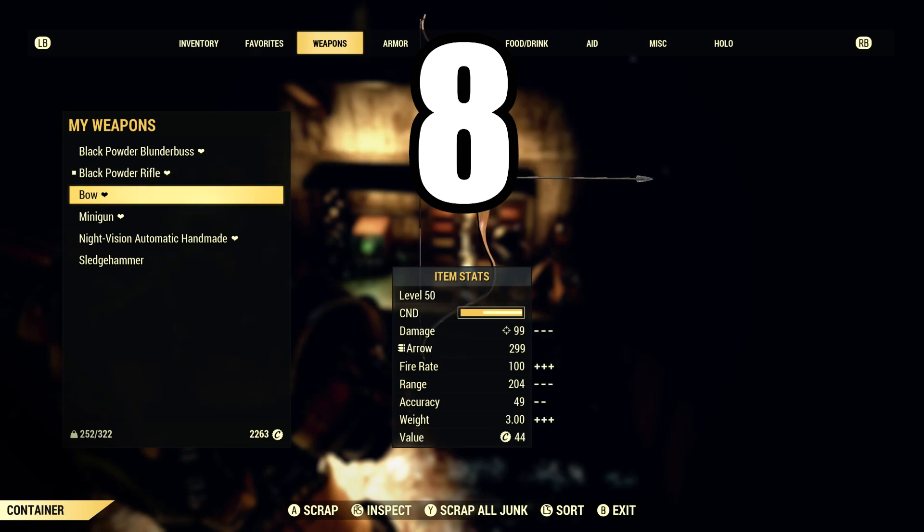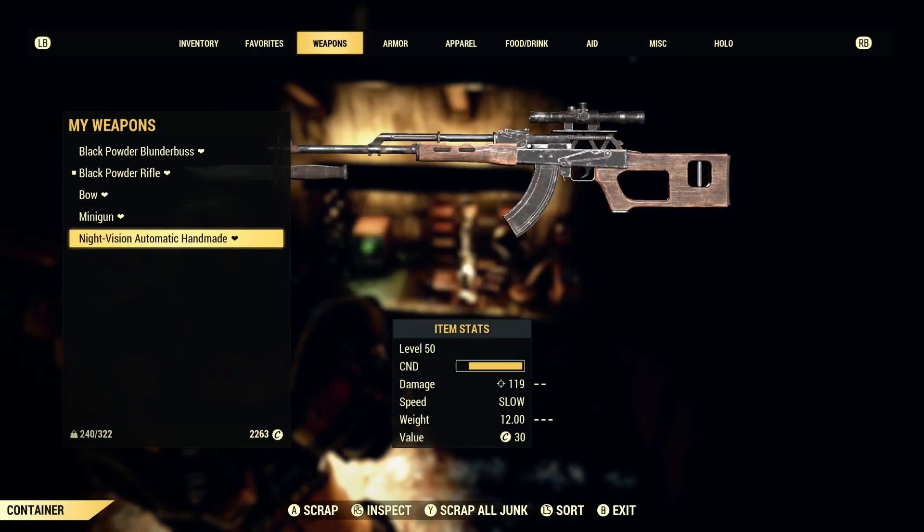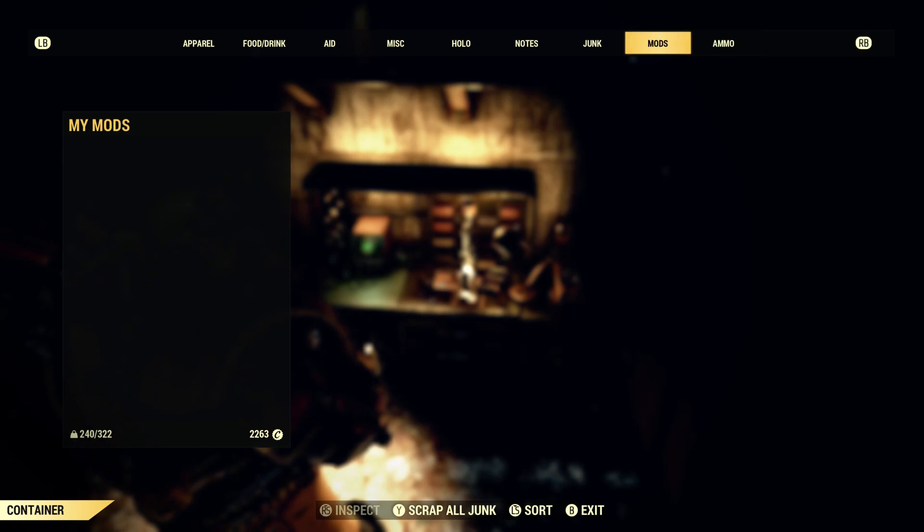Weapons and armor mods are learned by scrapping them at a workbench. Weapons looted from dead enemies are extremely useful for this.